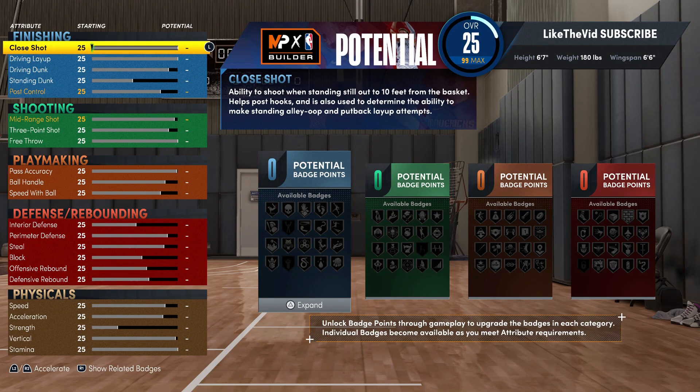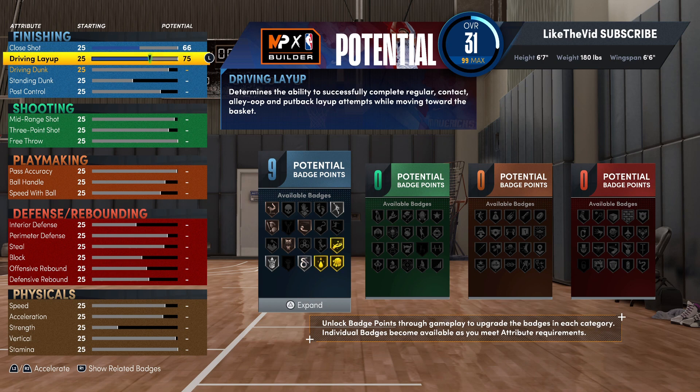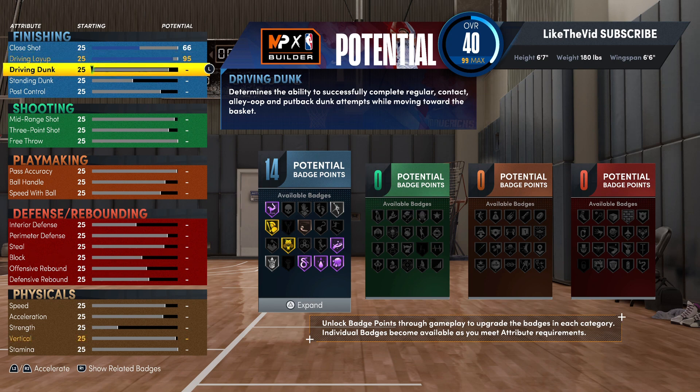Getting straight into the actual attributes on this build: we are going to get started with the close shot — take the close shot up to a 66. You'll need just a little bit of it if you want to be like the exact Luka type of player. Now for the driving layup, we're going to go crazy high because Luka's acrobat badge has got to be on Hall of Fame — my dude finishes in the lane with the best of them — so make sure you put that all the way up to a 95. We want to get Acrobat on Hall of Fame and definitely Slither on Hall of Fame.